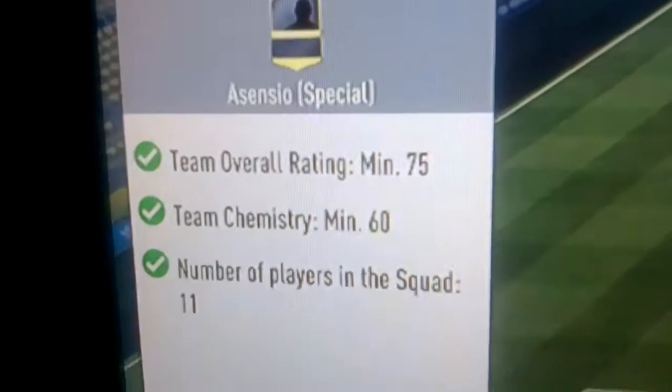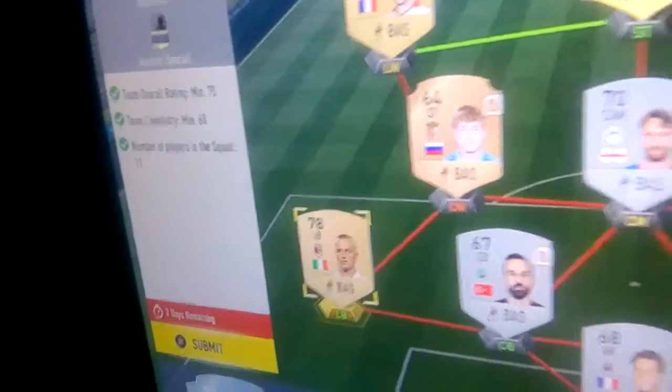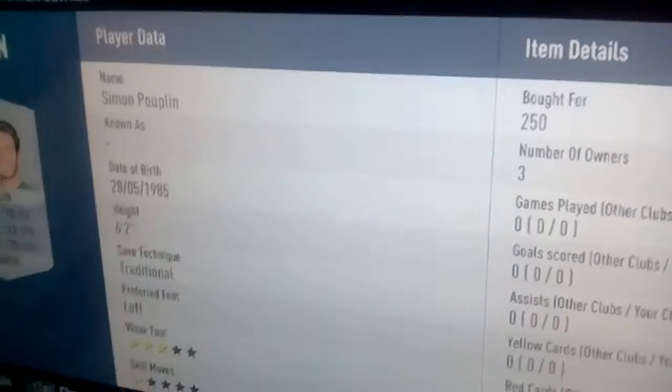Welcome back to another video. Today I'm doing another SBC challenge on FIFA — the Marco Asensio special card. What you need is 75 chemistry, he's 75 rated, and 11 players in the squad. The goalkeeper I'm using is a silver guy called Simon Pooplin.